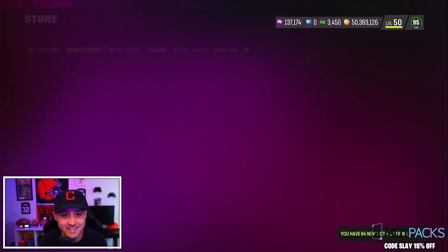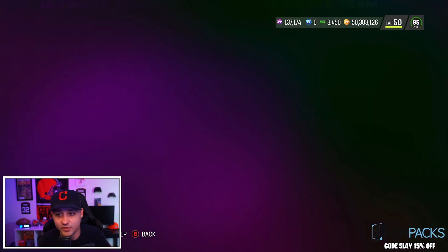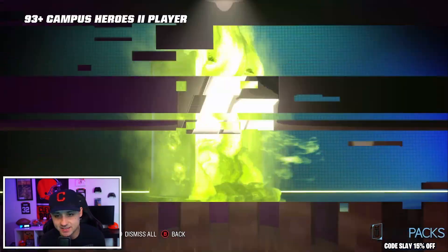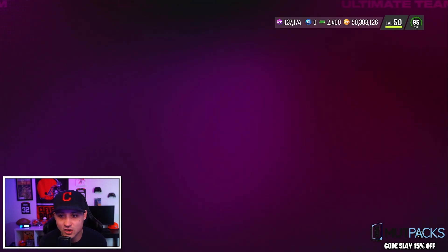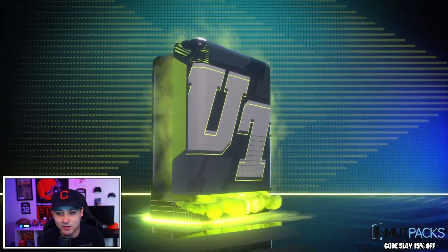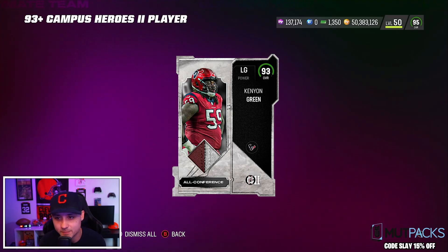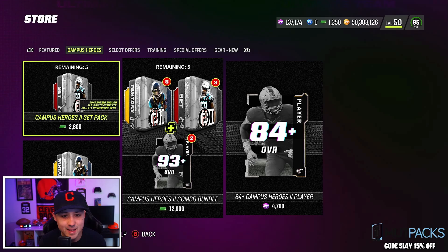Let's get into the special offers and see what we can get. We get two of these — we'll do both. I'm not touching the bundle; I hate set packs, don't think it's worth it. First one gives us a 93 Jake Brendle — okay, not amazing. Second one, come on give me a 96... it's a 93 Kenya Green. So we got the bare minimum, two 93s, but it ain't that bad.